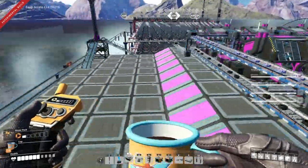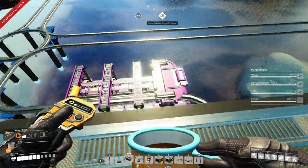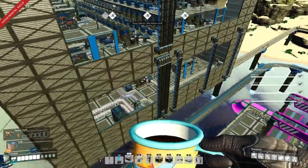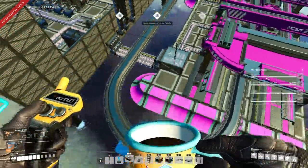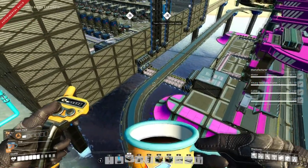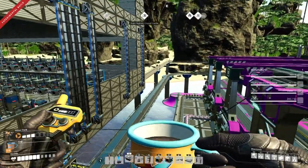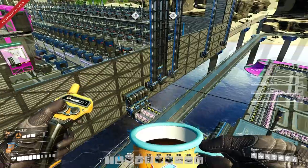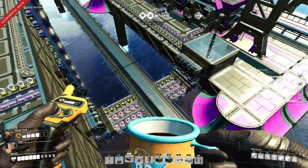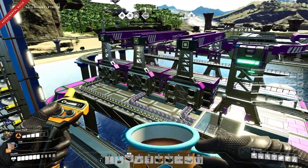Look at those frames disappear. Let's just go down this whole factory. Our quartz comes in by train, our iron and copper comes in by belt, and then the crystal oscillators — 57 per minute — will leave via this third train station. I'm getting some really bad frames right now.